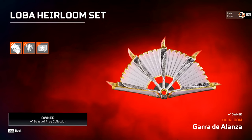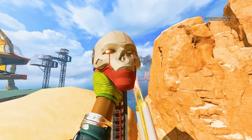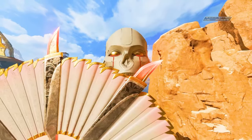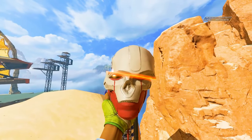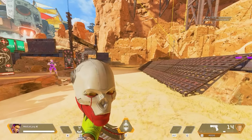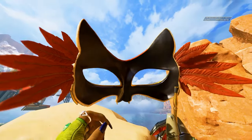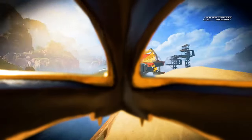Loba's heirloom known as Garra de Alanza is a deadly fan with sharp blades intertwined. There's a bunch of lore with this heirloom, including an inspect animation where Loba is holding up Revenant's decapitated head, which can also be used in one of Loba's rare melee animations. She also has a fun mask inspect animation — it does end up covering a lot of your screen, but it's quite fun to do.